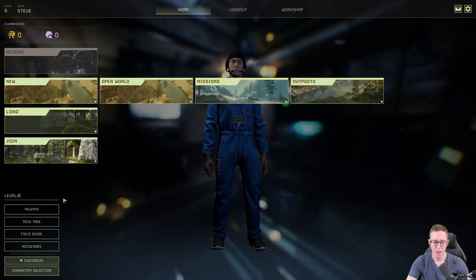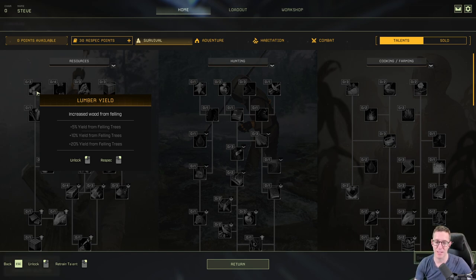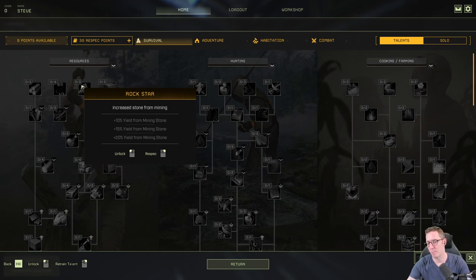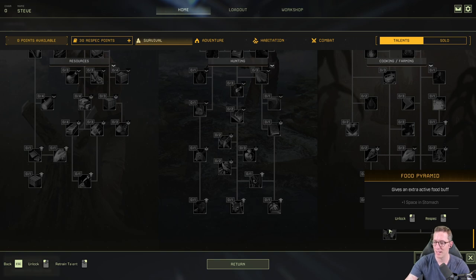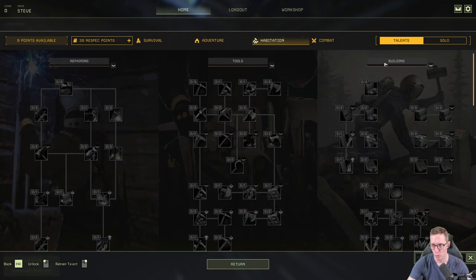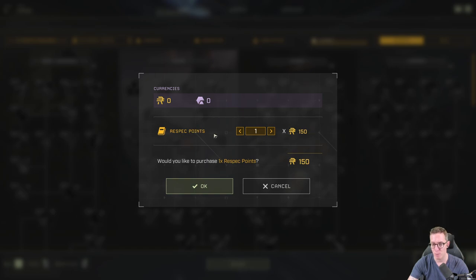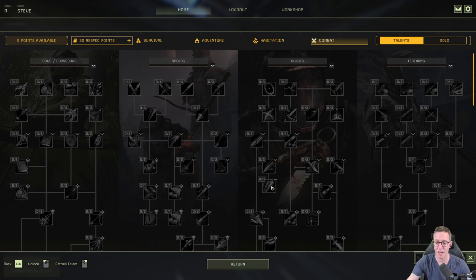The only way to get currency is through missions. Let's have a quick look at talents. There are survival, adventure, habitation, and combat trees. Survival is broken into resources, hunting, cooking, and farming — for example, one point gives plus 5% yield from felling trees, or plus 10% yield from mining. Adventure covers exploration, husbandry, and fishing. Habitation covers repairing, tools, and building. Combat covers bows, spears, blades, and firearms. There's not enough points to unlock everything, so you have to choose carefully what to focus on.